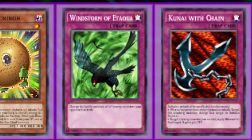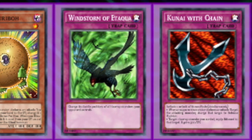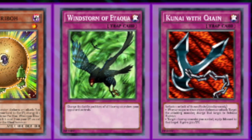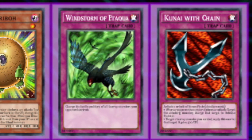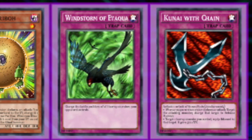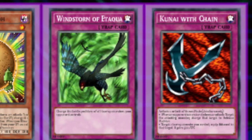Windstorm of Otakwa is a trap that changes the battle positions of all face-up monsters your opponent controls. Similar to Sphere but more effective in most situations since it can hit everything. However, if your opponent is playing around it — as they probably should — like with Blue Eyes, they'll summon multiple monsters and likely put one in defense mode to counter this, so when you flip it, one thing has to go back to attack mode. That's the only downside of this card.